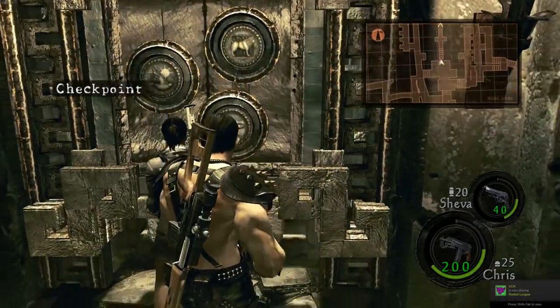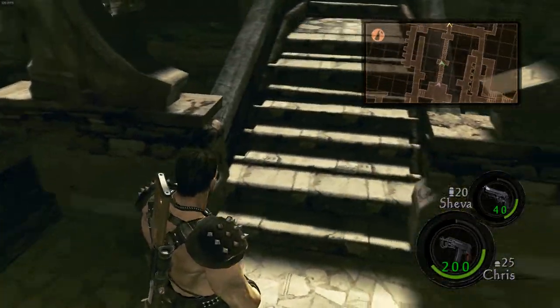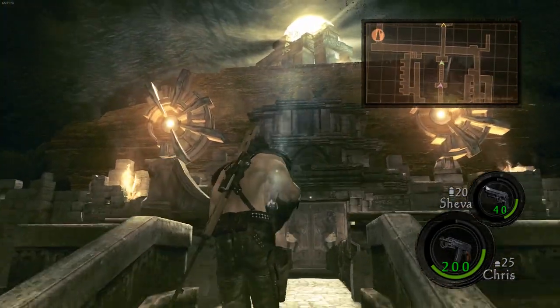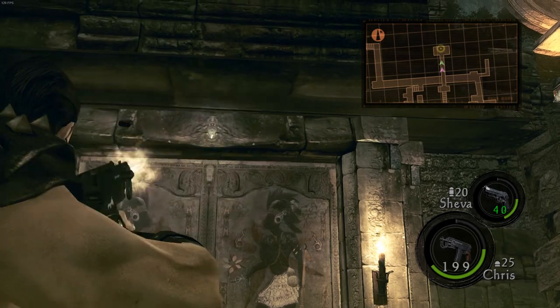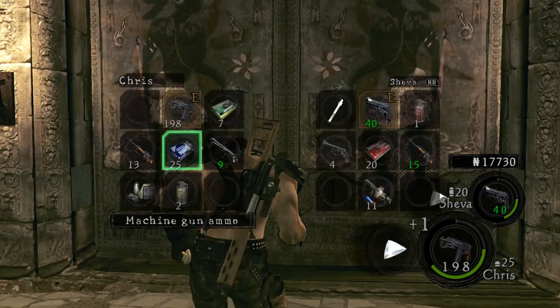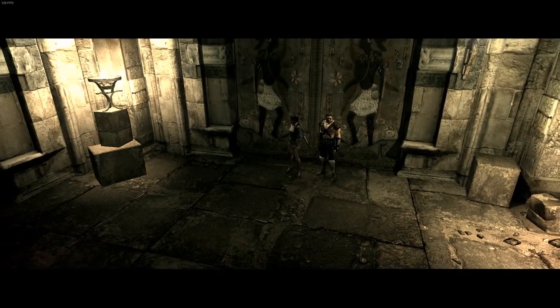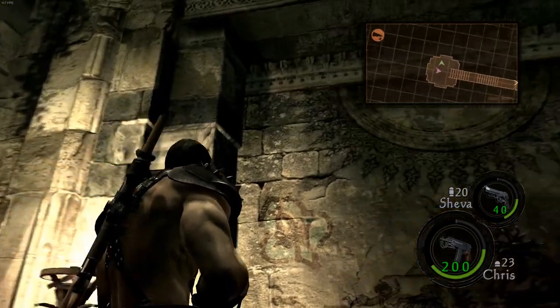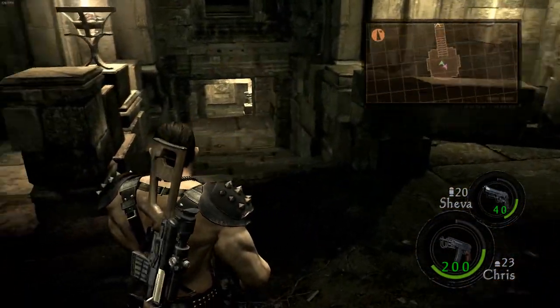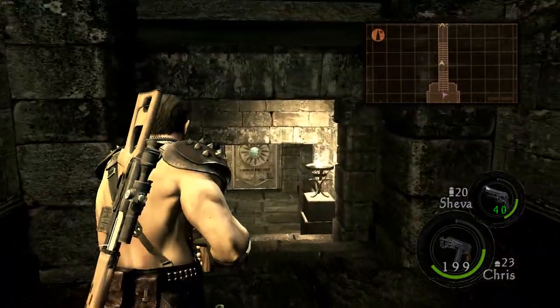Alright. Nothing in here. I hear people. How'd they open this door? With muscle power. It's like the original Resident Evil days — you don't see them opening the door, the door opens for them.